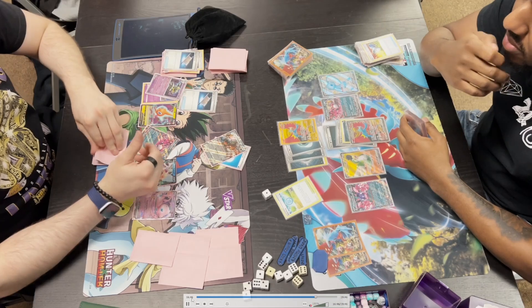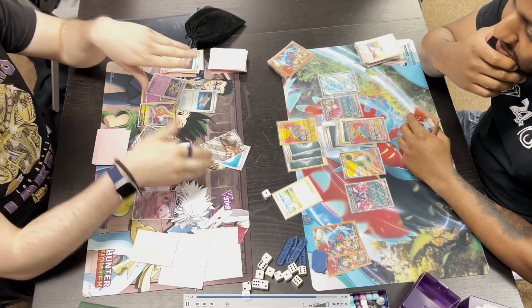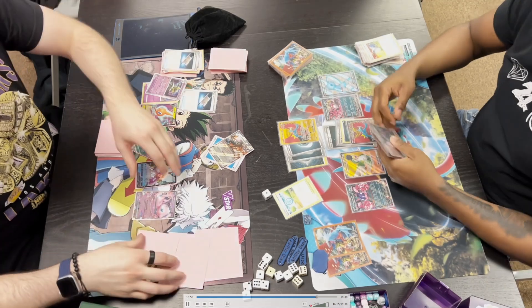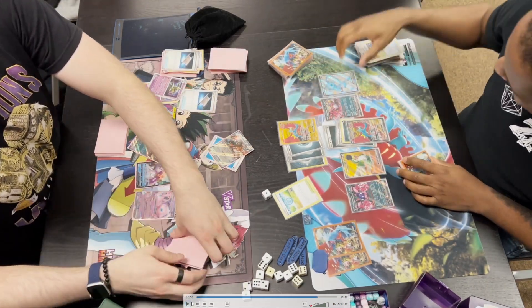The player on the right shows they have game in hand — Blood Moon KOs the active, and there's Boss's Orders in hand too. But actually the active Roaring Moon would get knocked out by Blood Moon, and then the benched Roaring Moon simply comes into the active spot. Roaring Moon had that board ready to go and takes down round two without even needing Boss's Orders — the game is over.